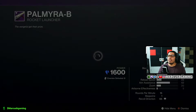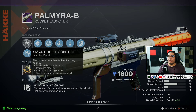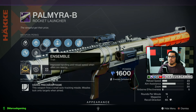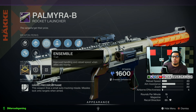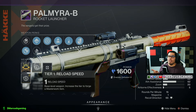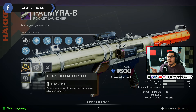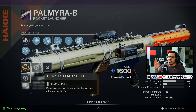Then Palmyra-B, a stasis rocket launcher, comes with Smart Drift Control or Confined Launch, Black Powder or High-Velocity Rounds. Ensemble gives you more handling and reload speed when you're near teammates. Adrenaline Junkie — already explained that. It comes with a Hatchling breach trait and a Reload Speed masterwork, so between all of that your reload speed is going to be crazy good in the right conditions.